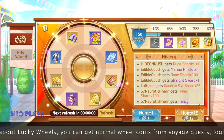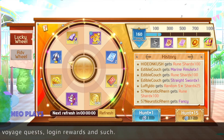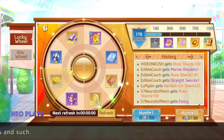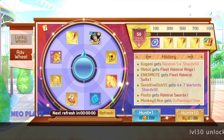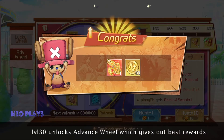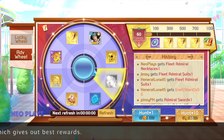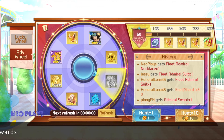You can get wheel coins from different sources such as Voyage Quests, Logging Rewards and such. The Advanced Wheel unlocks when you reach level 30. The Advanced Wheel coins are most precious because they give out the best rewards.